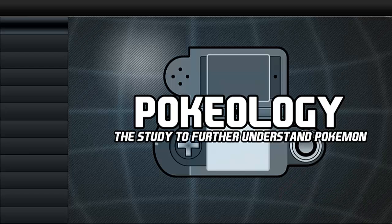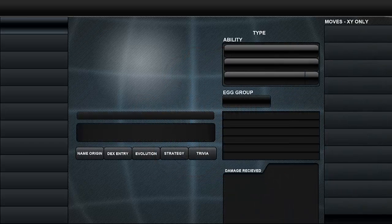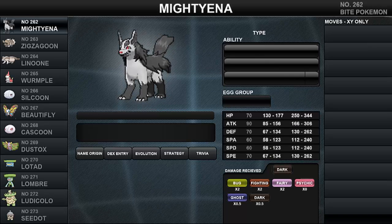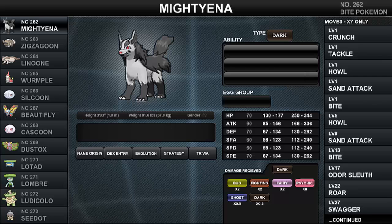So without further ado, let's get started with today's Pokeology lesson. Who's that Pokemon? It's Mightyena! Mightyena is a Dark-type Pokemon that stands at 3.3 feet tall and weighs 81.6 pounds, and can be both male and female. Mightyena also belongs in the Field egg group.